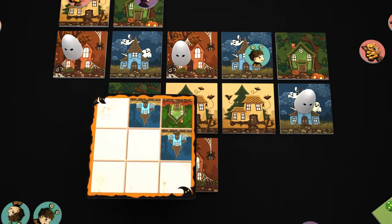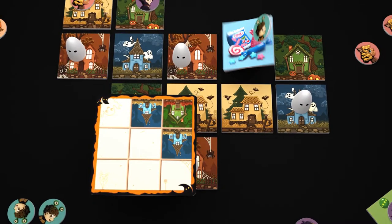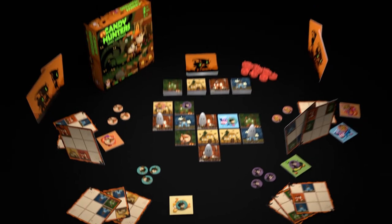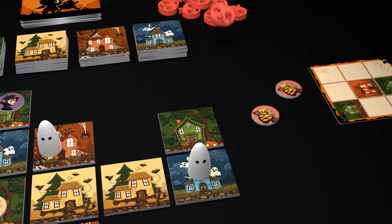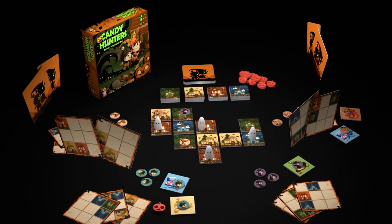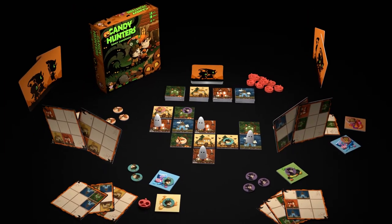After that you check if you score any house pattern. If you do, remove the houses. Each kid on the matching house runs off with candies. But beware of ghosts, which give you negative points. At the end of your turn you place another kid from your band on any tile.